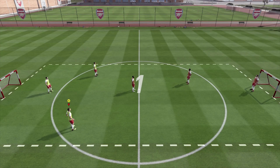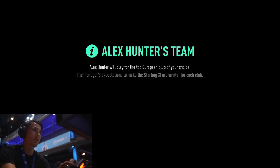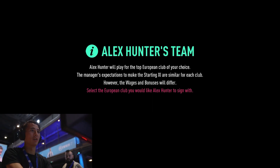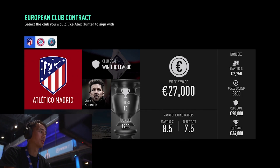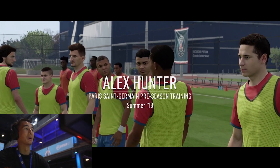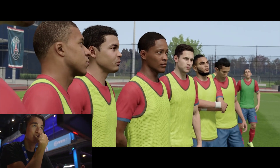Alex Hunter's team will play for the top European club of your choice. Select the European club he's going to sign for — you can either go Bayern, PSG or Atletico. Got to go PSG, man. Playing with Neymar and Mbappe — are you mad? Alex Hunter, PSG pre-season training. This is so good — next to Thiago Silva and Mbappe. This is class.